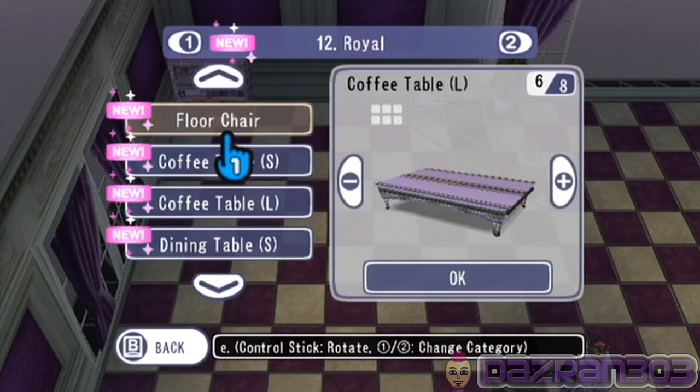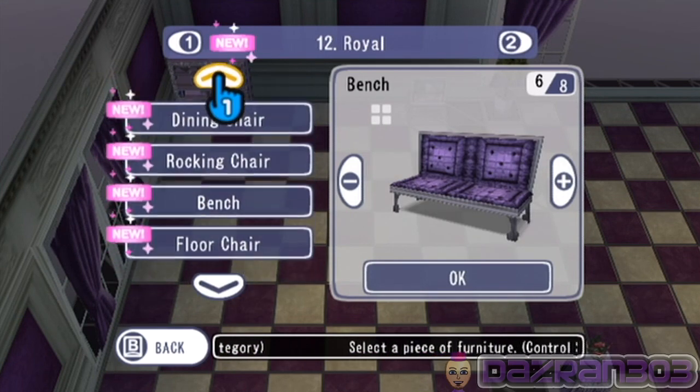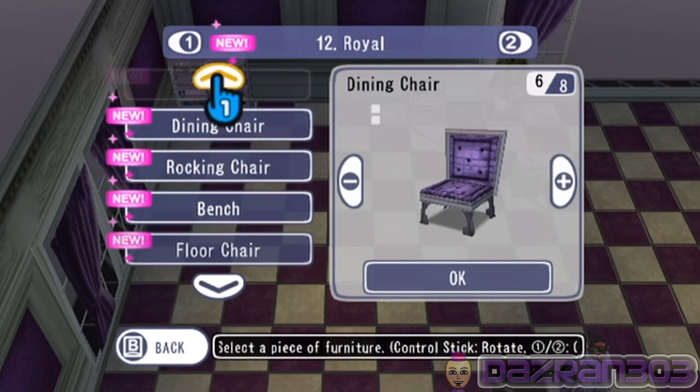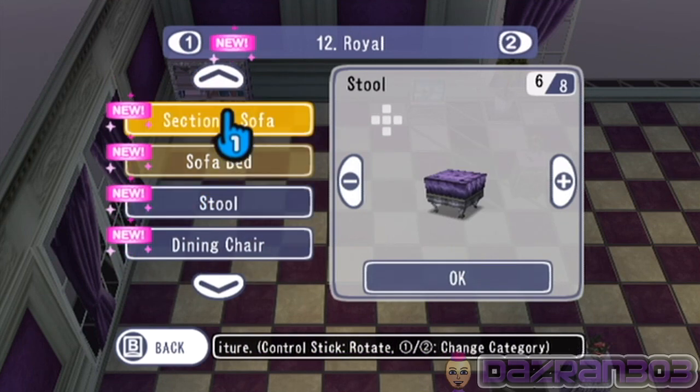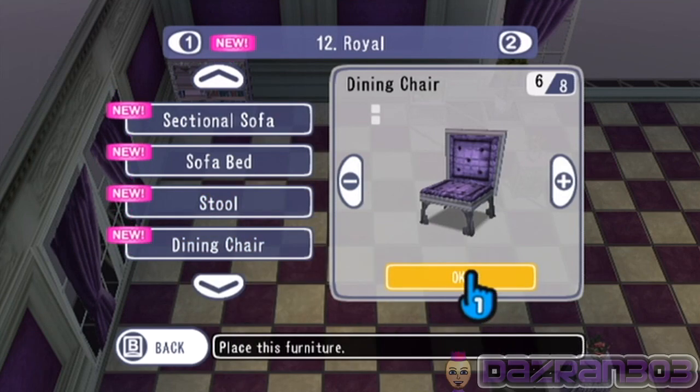Coffee table — floor chair, bench, rocking chair, dining chair, stool. No, not a stool — a dining chair will do.